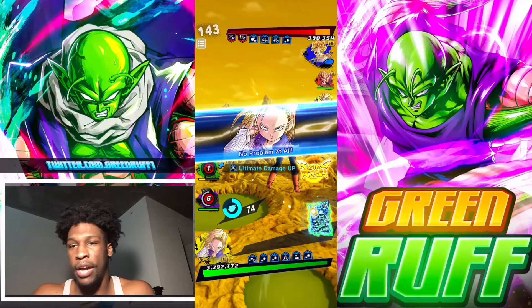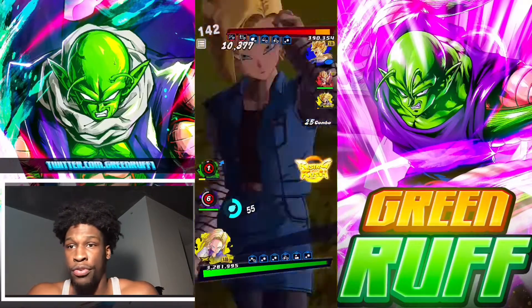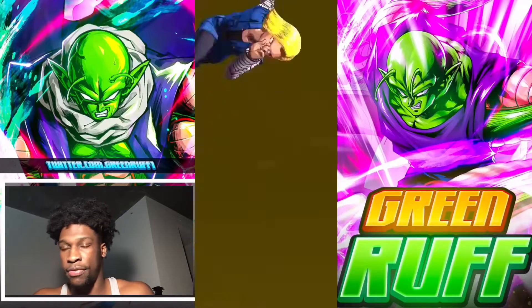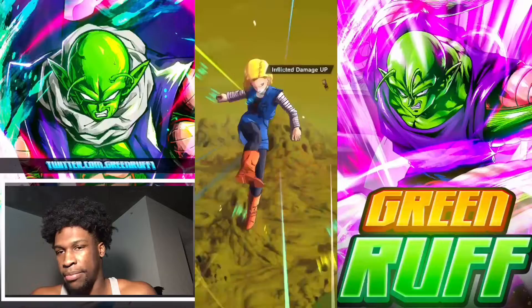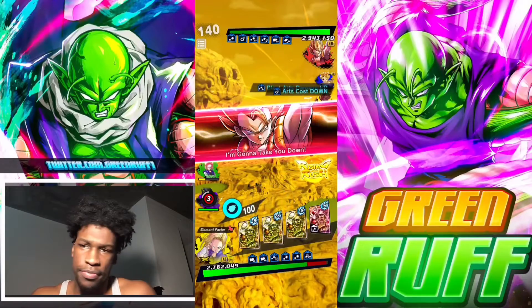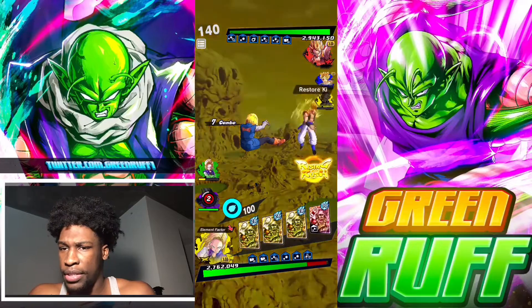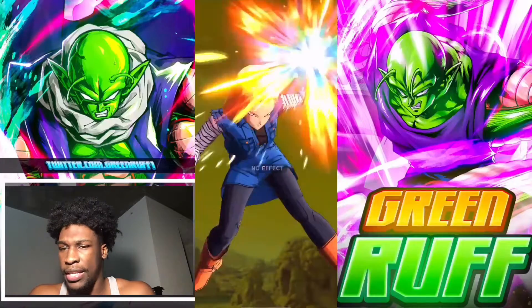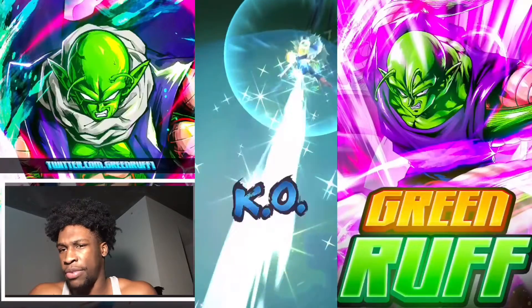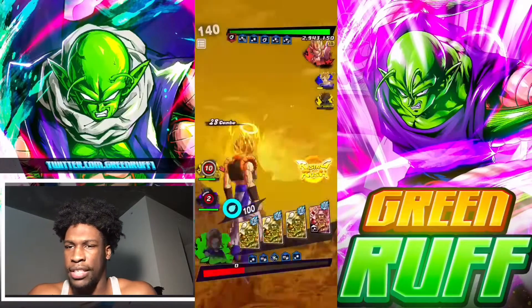I pop the main ability — either Bardock is going to die or Future Trunks. He lets go of Future Trunks, which is the smart decision because Bardock is more important for the ki buffs. I attack and he pops the main ability. I thought I was going to Green 18 but I just let Yellow 18 eat the damage — that was actually kind of a bad play on my part.